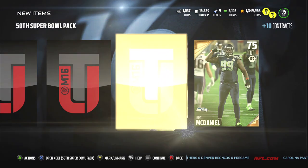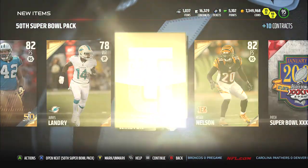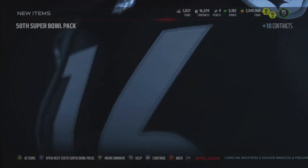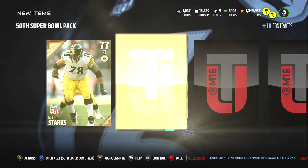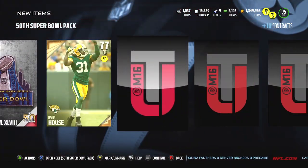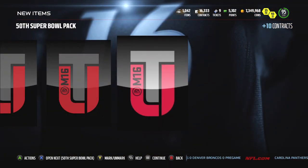As you guys see, Malik Jackson had a really good Super Bowl. Everyone on that Broncos defensive line had a really good Super Bowl — obviously Von Miller, DeMarcus Ware did his thing off the edge, Von Miller, Derek Wolfe had a good game, Sylvester Williams had a good game. So many guys in that defensive line were just wreaking havoc on poor Cam Newton.